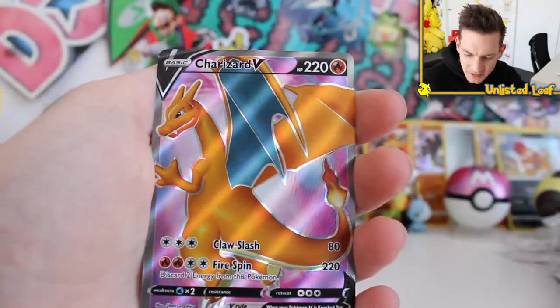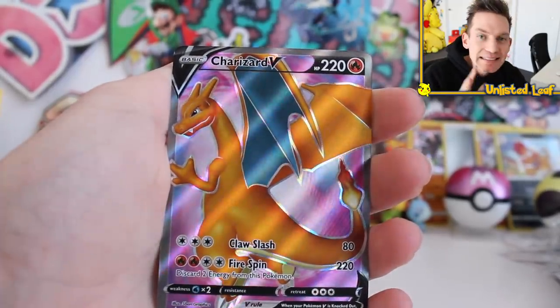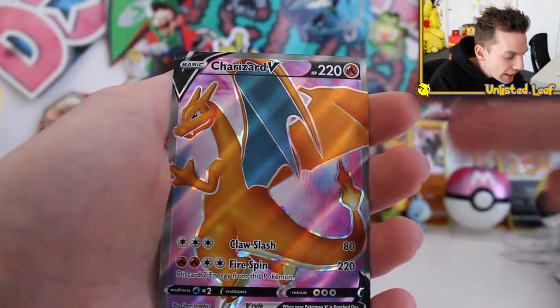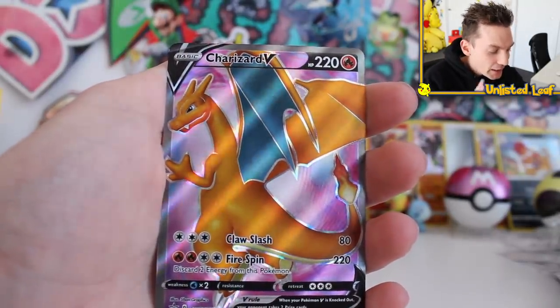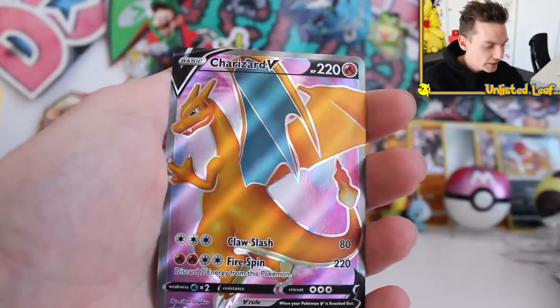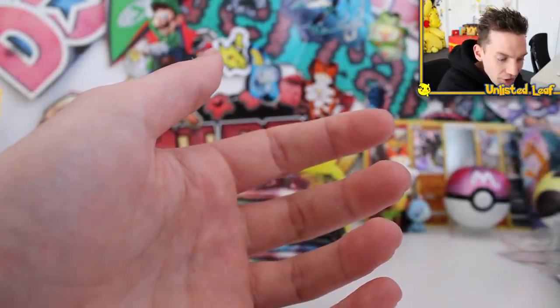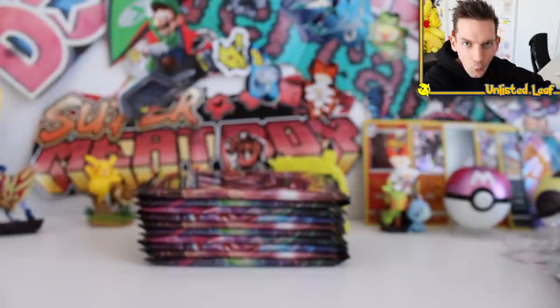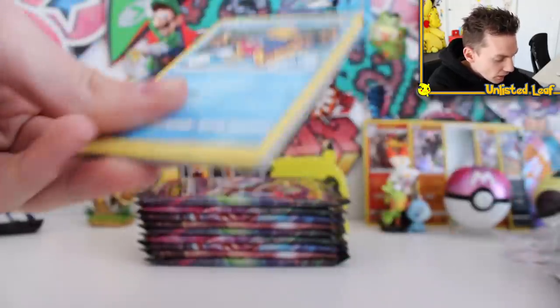My big recommendation is to always buy the ETB — not only do you get 10 booster packs inside the box, you get this Charizard which looks insane. In person, the shine, the fairy floss pink backgrounds — it's perfect, it looks really really good. I'm on a mission to buy nine ETBs and have a whole page in my binder full of promo Charizards.